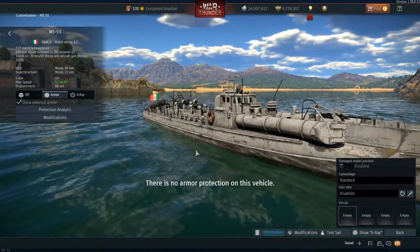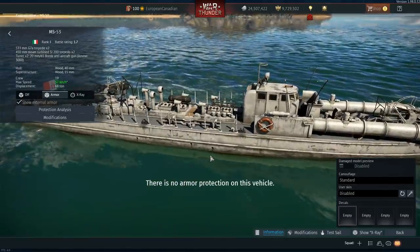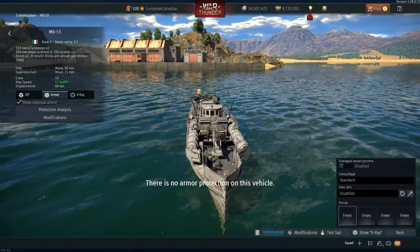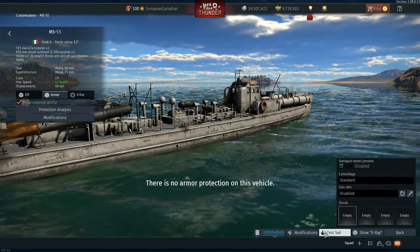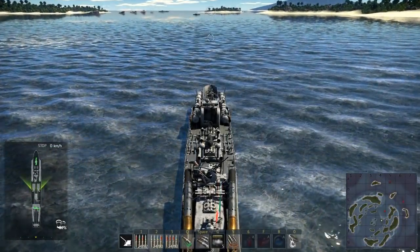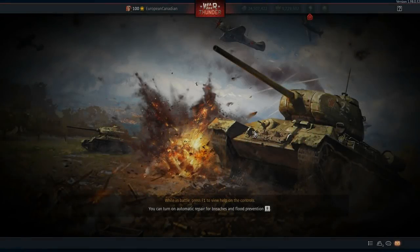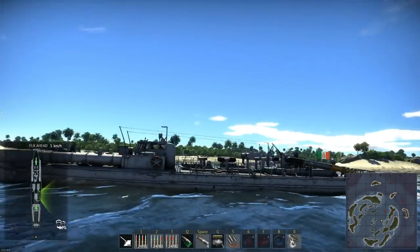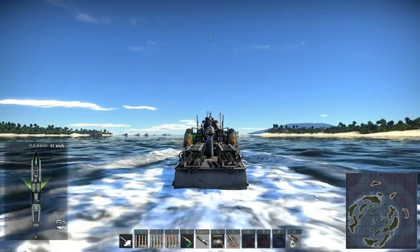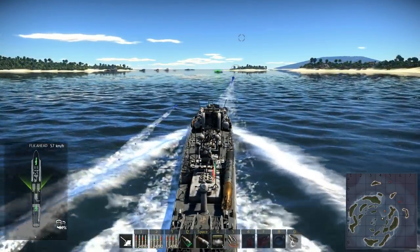The MS-53 comes in at 1.7 and is very similar to the S-100s from the German tech tree. The torpedoes are very interesting — you've got two mounted on the back in flingers to the side, then torpedoes on the front, and two 20mm cannons. Interestingly, these torpedoes are actually different from each other: the ones that fling to the side and the ones that go out the front have different trajectories, speeds, and distances. It's just such a lovely animation — the flopper and the dropper.